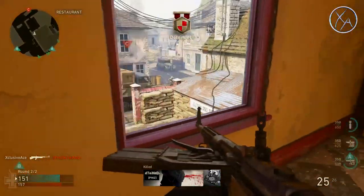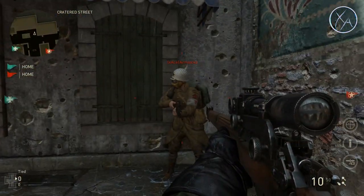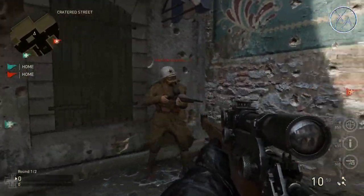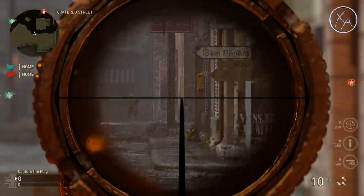Let's get into the sniper rifles — these are definitely different this time around. The first thing I'll point out: there is absolutely no way to get aim assist while hip firing with a sniper rifle. There's nothing you can do to make this happen. There is no such thing as aim assist while hip firing with a sniper.